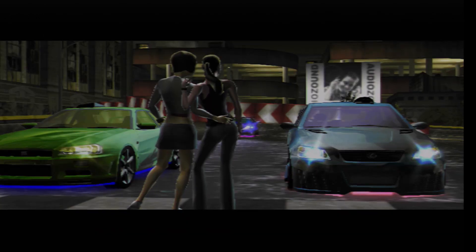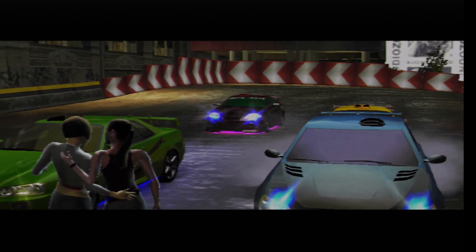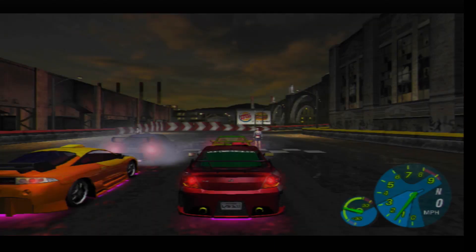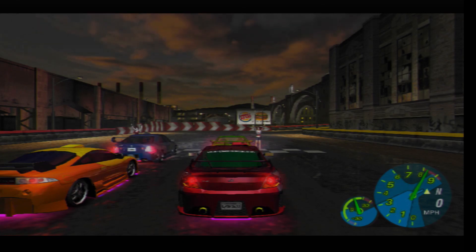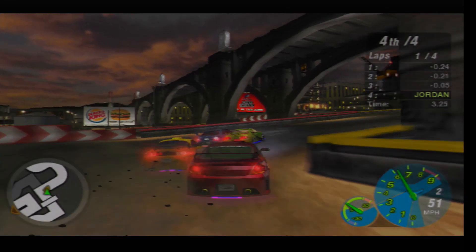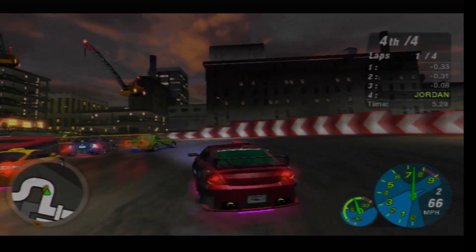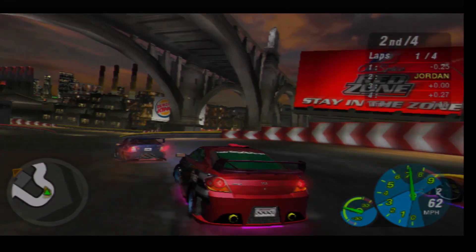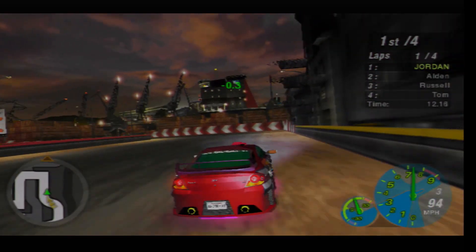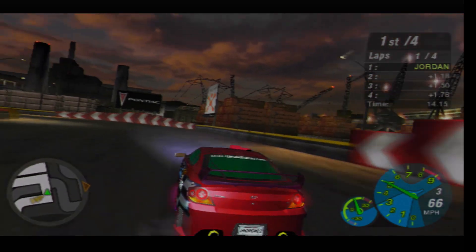I'm doing this on the easy difficulty, as I've said numerous times before for Stage 4. And then once we're done with Stage 4 and I've got that final sponsor, I will go back to probably the medium difficulty, just to make this a little bit more challenging. So we've got an Eclipse, an IS-300, and a Skyline GTR as our competition here in the street cross.